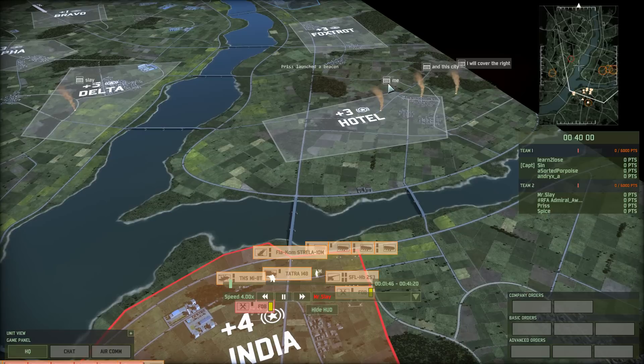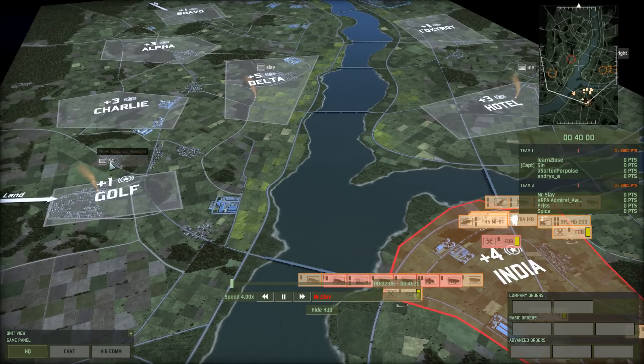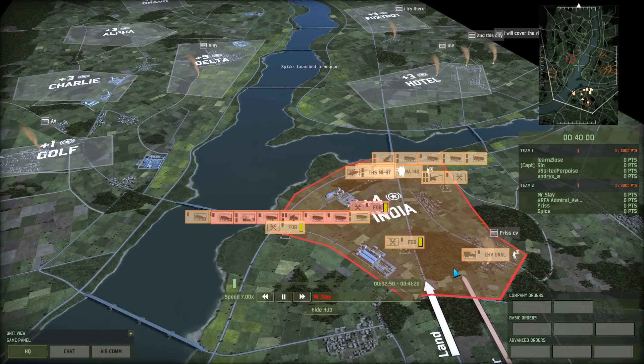He has teammates — Spice and Pris are going that way. And that means that Admiral Awesome — great username by the way — is going this way. Okay, so let's have a look. When will the B-5 come into play exactly?